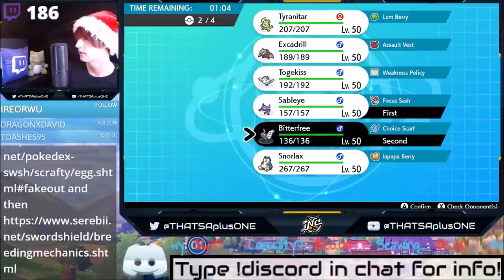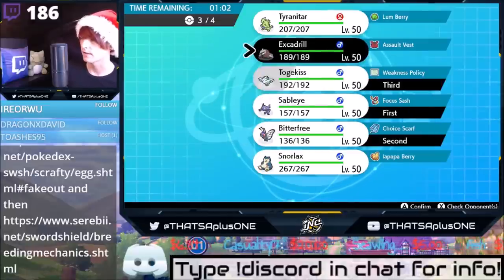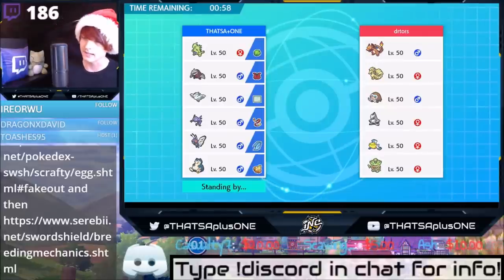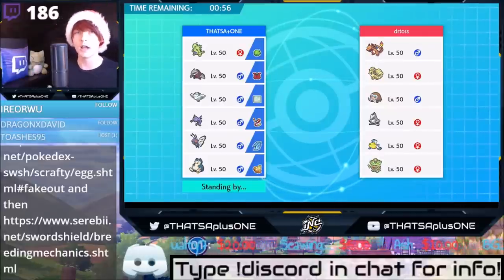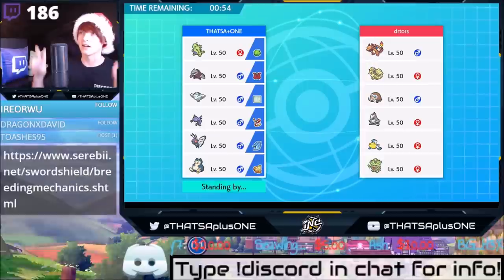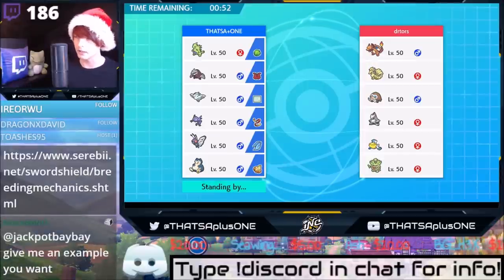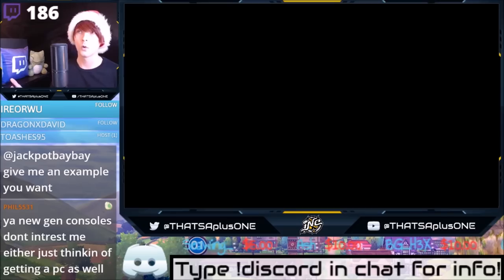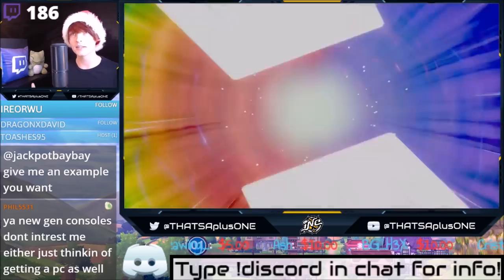Sableye. We're still practicing, we're still learning. We're going to try and show you guys one of the different modes this team can do. I feel every single team, you don't really need to stick to leads or flowcharts. What you need to do is have four to five different strategies, or team game plans that you can load out.